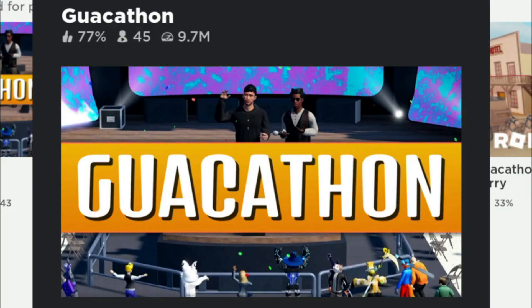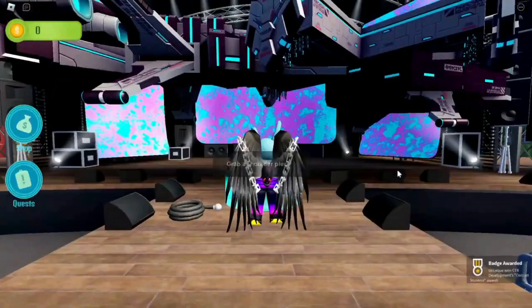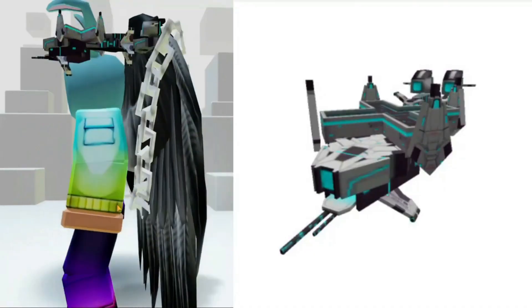Search 'Kwakothin' and enter the game. Go to the performance stage and interact. After seeing this badge, you will get a free item. We now have a spaceship.